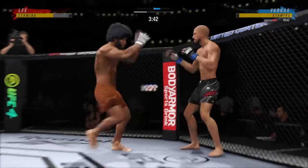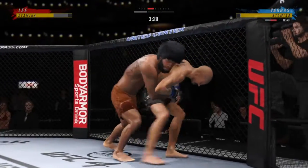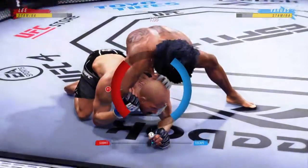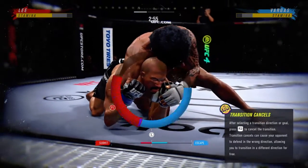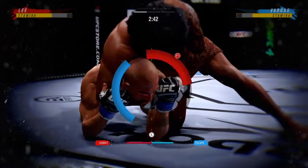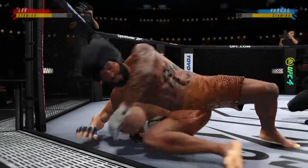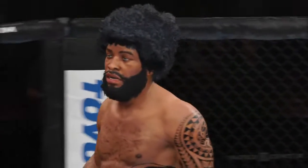You saw the tale of the tape — he has a reach advantage. Excellent ground and pound there by Lee. Look at how fast. Maybe an opportunity to get a choke here — he lifts the head, then goes under. Looks like he's trying to get a bulldog choke. You don't see this very often. This might just be a matter of time. And there it is — that there is in all of mixed martial arts. He just got it done in the octagon. It's over! Oh my goodness.